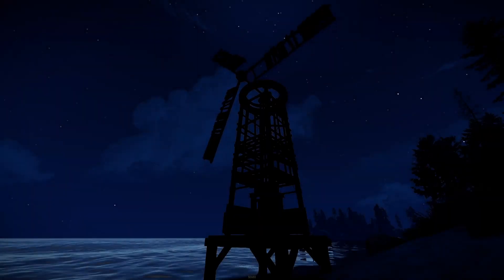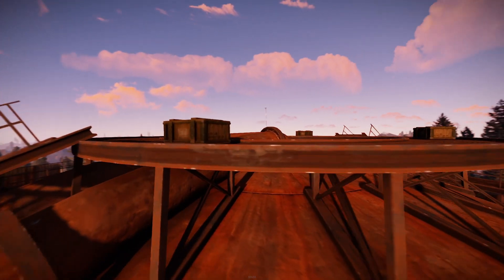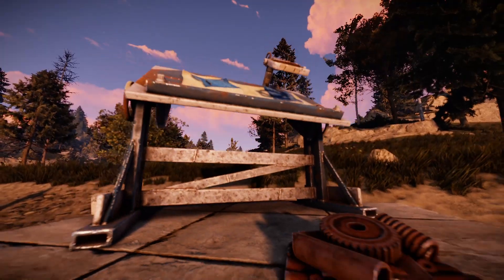Working day and night — a bit like your mum — she costs about 500 scrap at the bandit camp. Other than that, she can be found in superior crates or with oil rig scientists. Once you've got your hands on it, it's 125 scrap to research it.